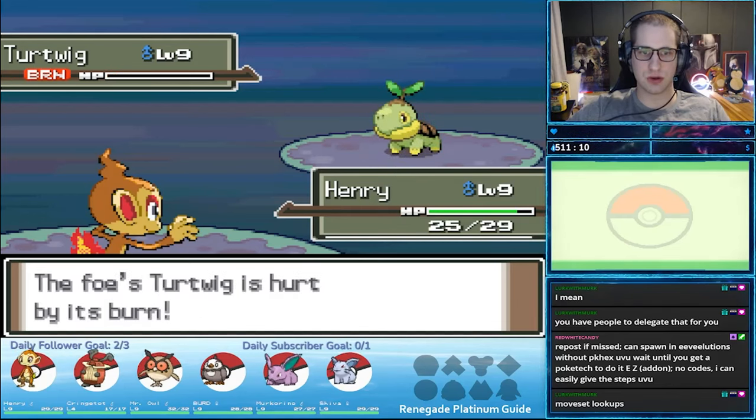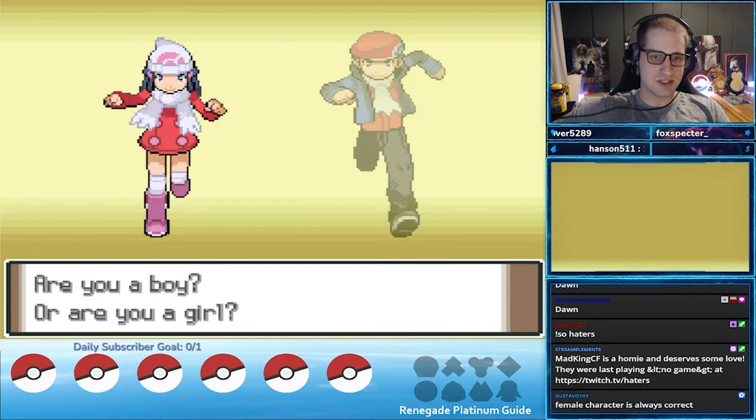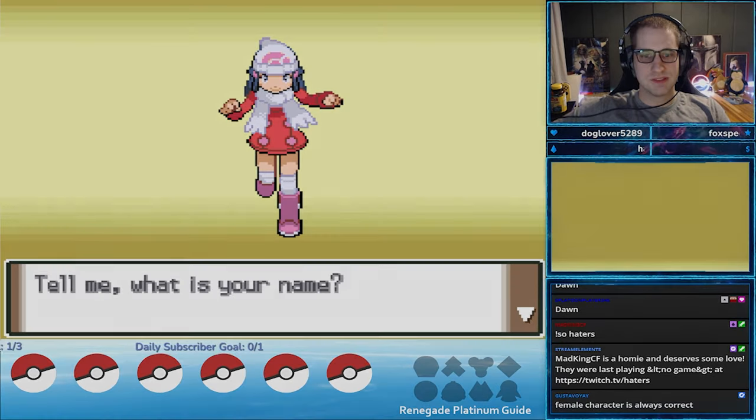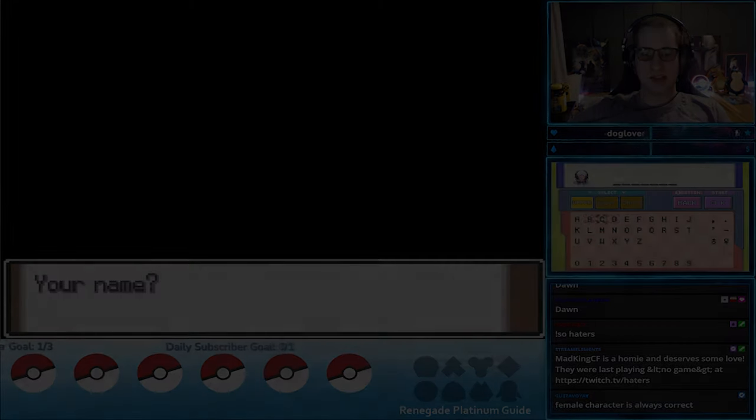That link is in the description below. So in conclusion, if you'd like the easier route pick Dawn, but if you want a challenge, pick Lucas. I wouldn't stress out too much about this choice, but just know it carries some weight.